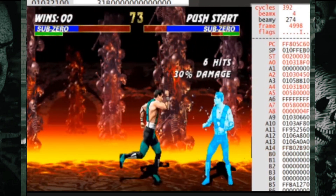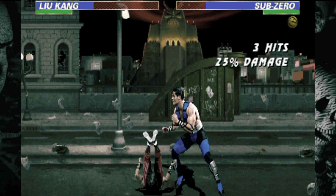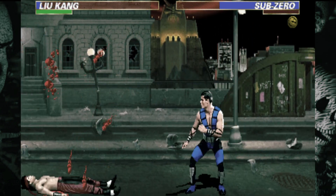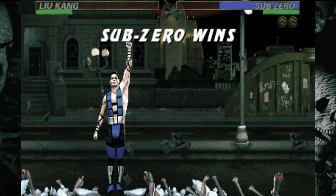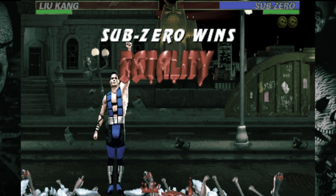I got this a ton when working on the ROM hack nefariously known as Ultimate Mortal Kombat 3+. "Drew, can you make Sub-Zero do 30% damage on his combo like the AI does?" No. Well, I can. But no. But I can probably make AI Sub-Zero do the same damage as a human player.